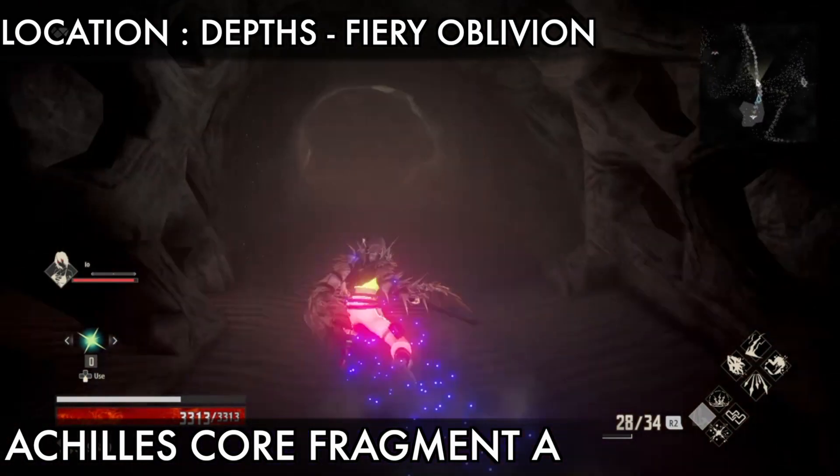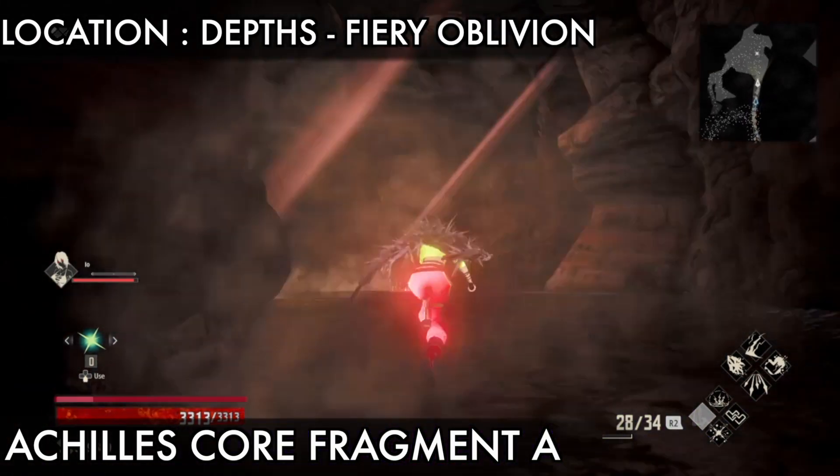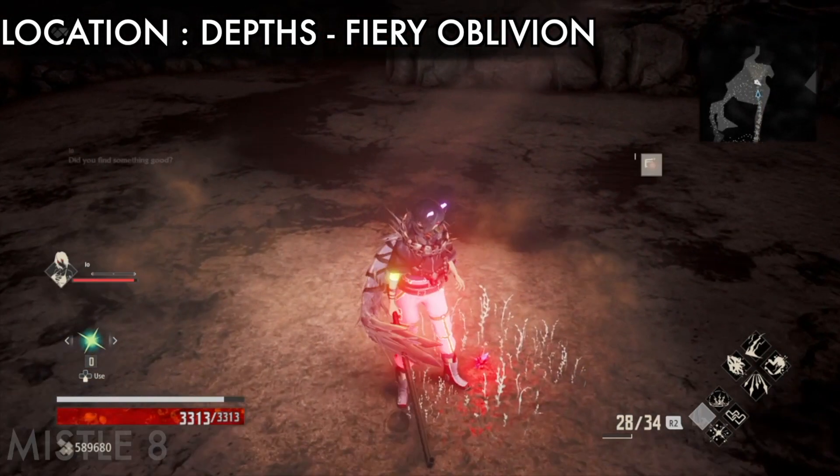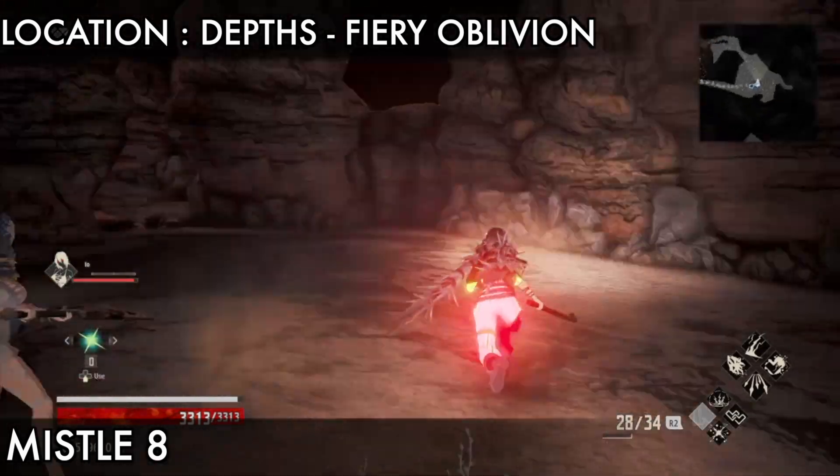Next is the Alchemy Core Fragment A, which is behind you where you came. There are a lot of enemies, so be careful — they will jump on you, so be prepared. Here's the fragment, pick it up.